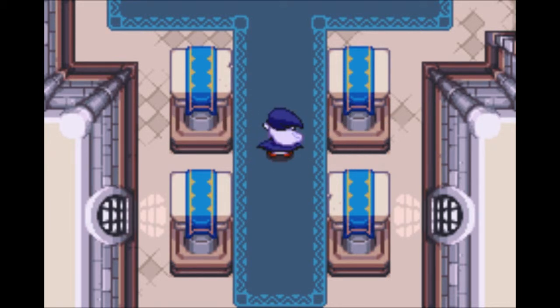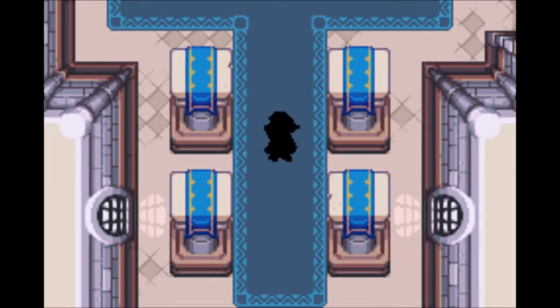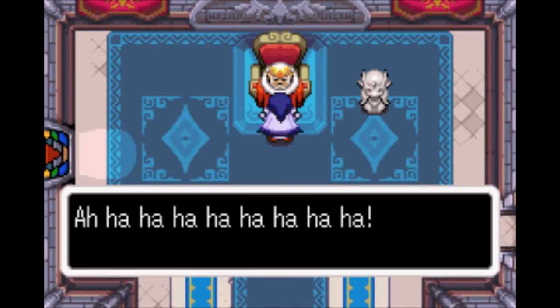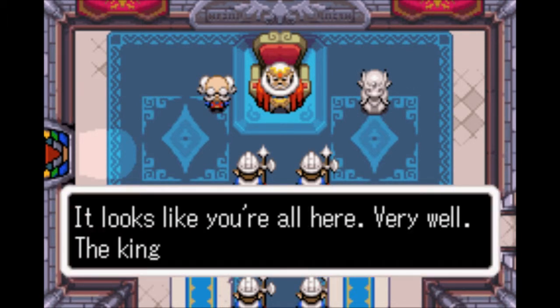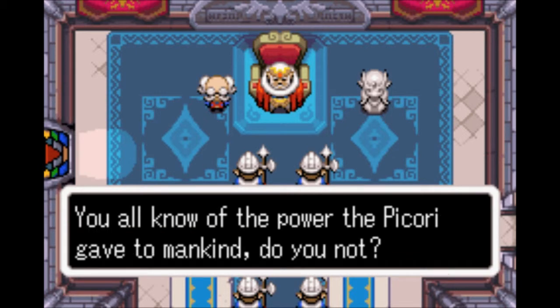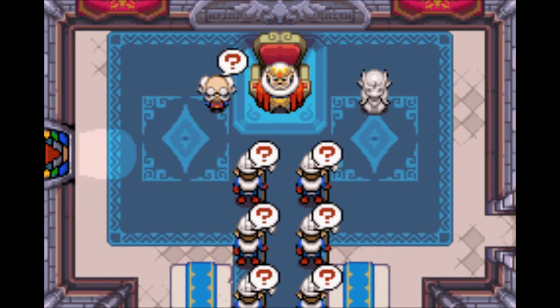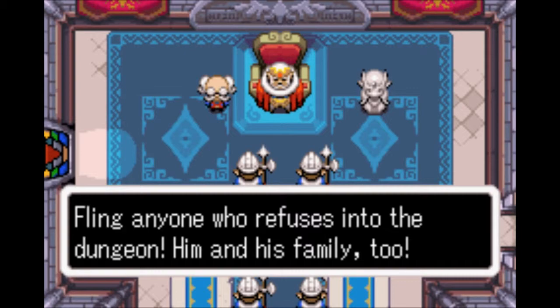How did you get in here? It looks like you are here. Very well — the king of Hyrule is worthy. Do you know the power of the Light Force? The golden light force — limitless magical power. I want it. It's somewhere here in Hyrule now. Go now and bring me his power. Fling everyone who refuses into the dungeon — him and his family too.